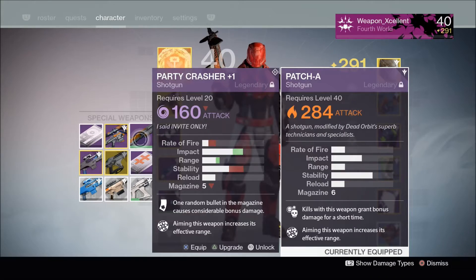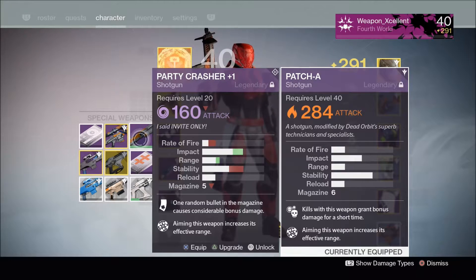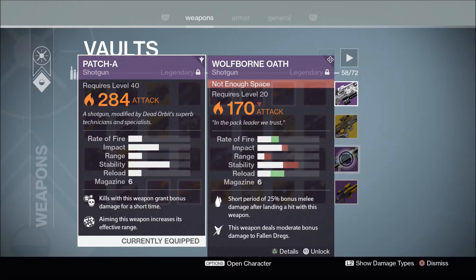Comparing the stats between these weapons, Patch A has slightly lower impact and slightly lower range than those shotguns, putting it in between shotguns like Partycrash and others like Swordbreaker or Wolfborn Oath.